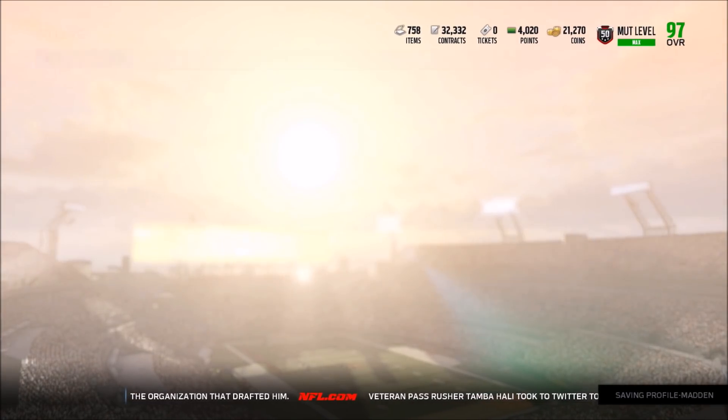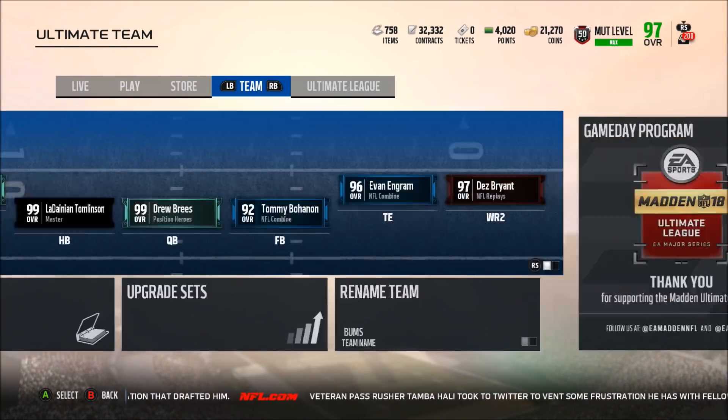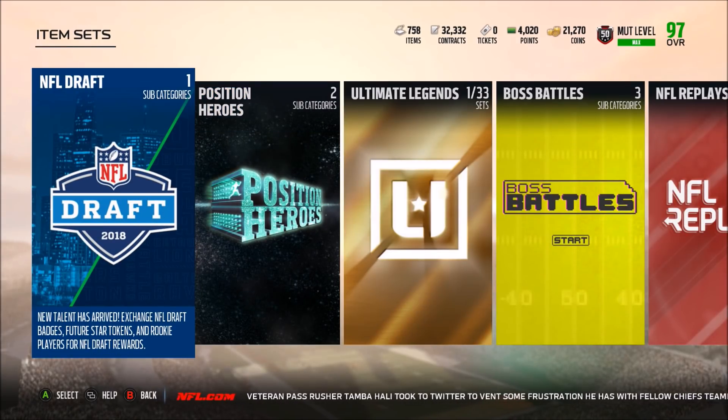We have new packs coming in the store in about three minutes, so we'll be back to check those out. But we can go ahead and check if there are any sets, and it looks like there actually are. New talent has arrived — exchange NFL Draft badges, future star tokens, and rookie players for NFL Draft rewards.